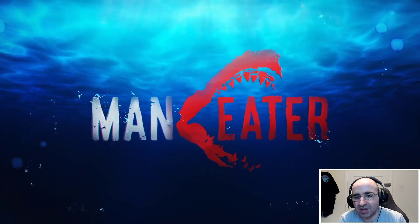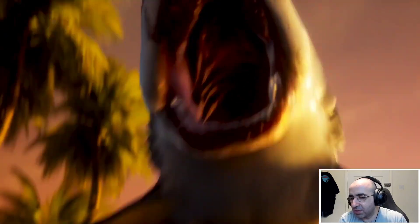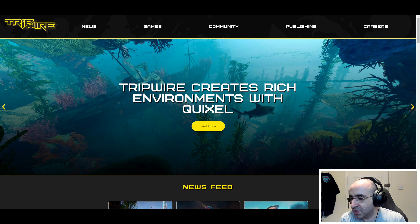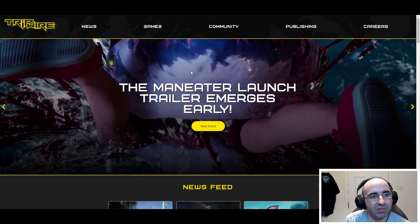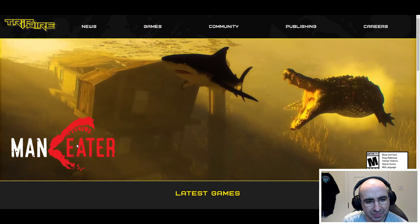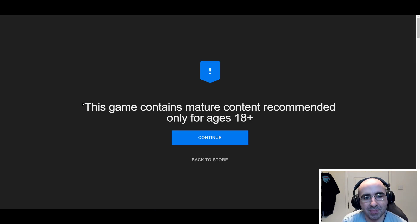You might have seen a lot of streamers playing it right now. What we're going to quickly do is visit the official website and see what's written on there. This is the official website, which is linked in the description box — it goes to Tripwire Interactive. Let's see games — Maneater. So it takes you to the Epic store.